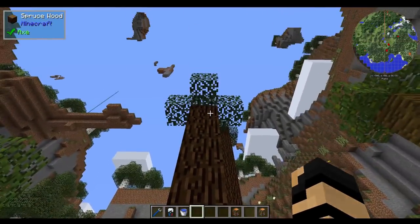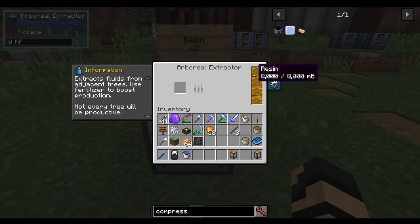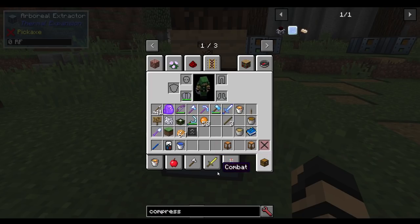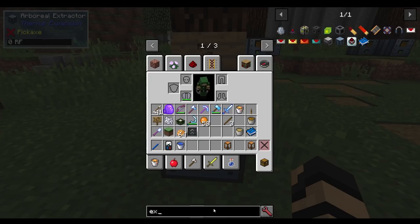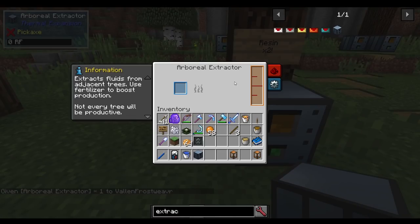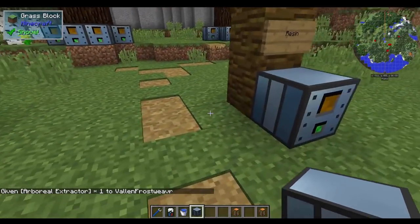If you get yourself a spruce sapling and grow it up to a nice, big, tall, strong tree, then you can get yourself resin at double the speed. So allow me to get myself an extractor here. The reason I know this is because I actually did a lot of testing with it — it will start gathering resin much faster than some of the other ones.